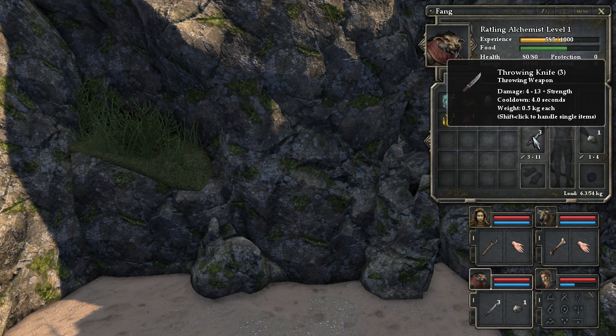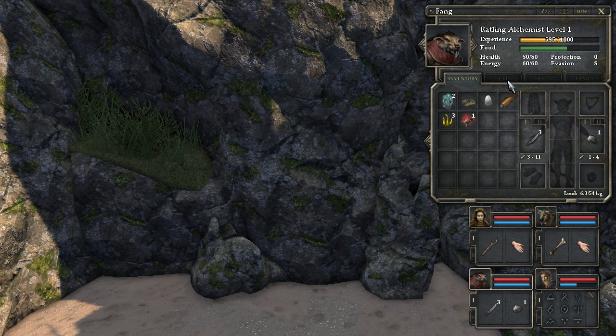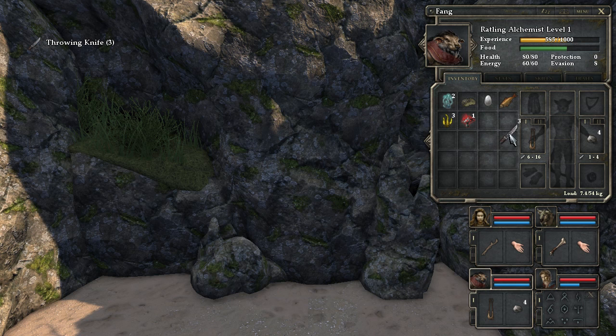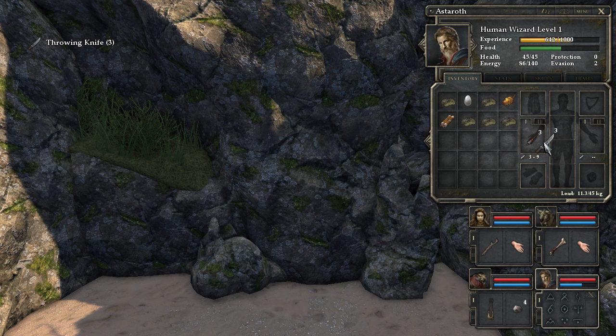We're going to give our back character the personal sling — that's 3 to 10 plus dex. Their current weapon is 4 to 13 plus strength, so this sling is actually a better weapon on average. Let's check our strength — we don't really have much strength, so we're actually way better off with a dex weapon. We're going to go ahead and give them the dex weapon and the rocks, and what we should see is 6 to 16, compared to the throwing daggers at 3 to 11, so 6 to 16 is much better. The other character has 3 to 9 strength versus 4 to 13 strength, and their strength is actually better, so that works out well.